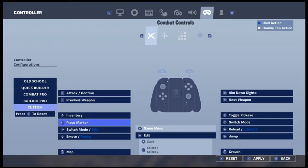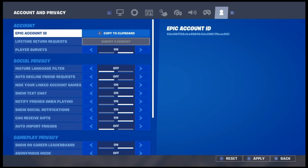Then go to the keybinds. Do not use switch mode slash edit to edit. Put it as a keybind that you don't use, and use another edit button that you're comfortable with. I don't use L-stick to edit because that made my controller drift a lot — I kept smashing the button and got left stick drift.